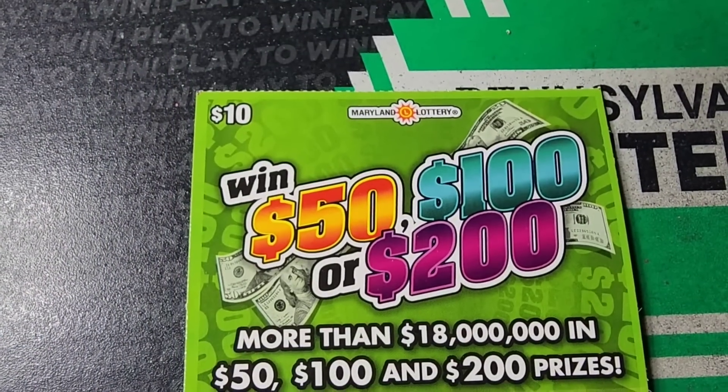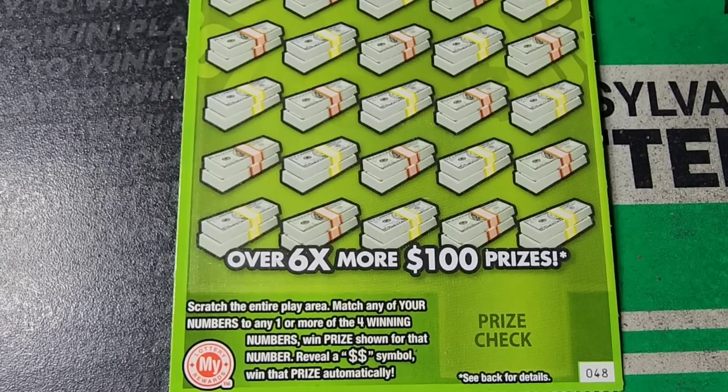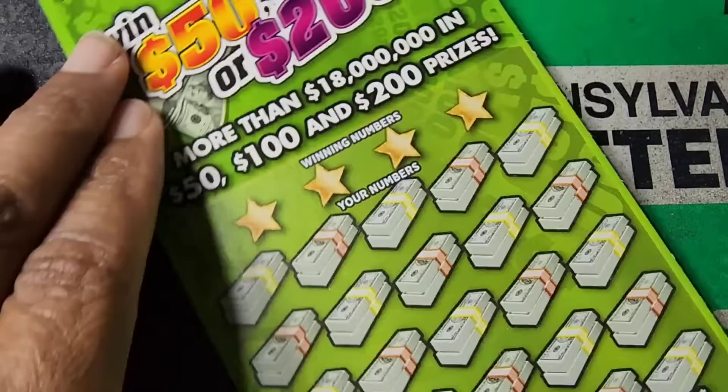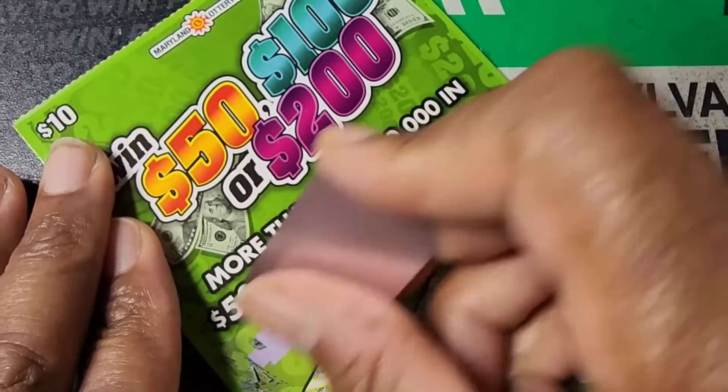We got a random Maryland 50, 100, 200 ticket. We need a match to winning numbers. Double dollar sign is an automatic win. Odds on this one in 9.23. I'm still searching for that $200 or $500 win on this one.